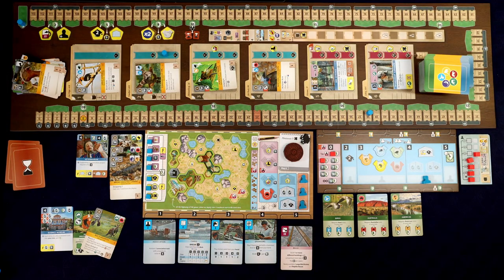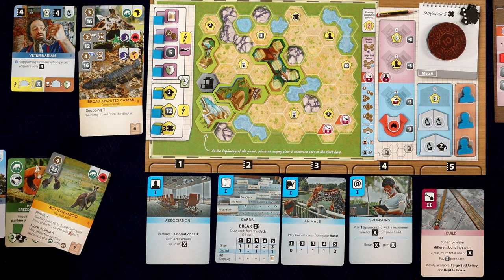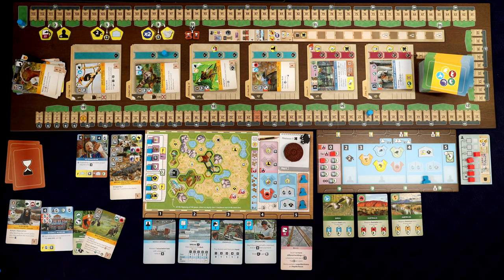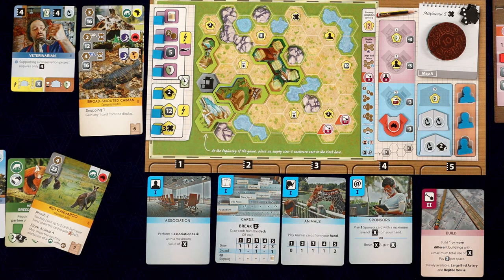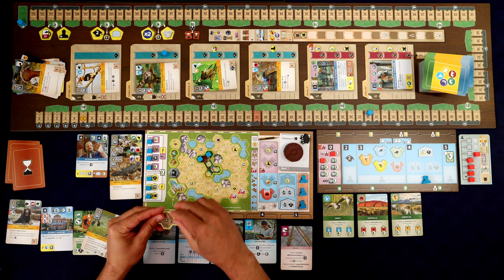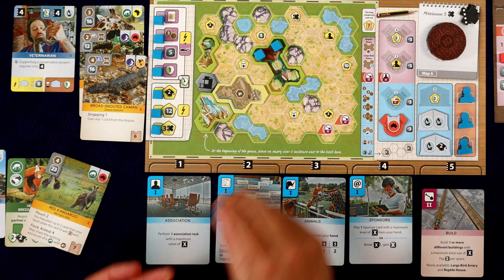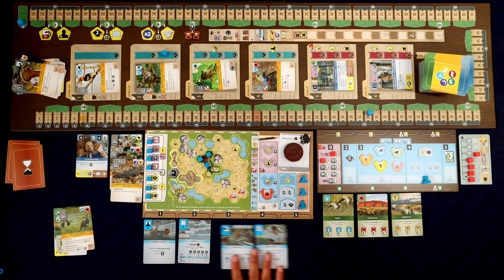Let's draw from the top of the deck - we got a sun bear. And now once you build that, we can actually relocate some of our animals into that space. Our caiman has a two in that spot, meaning it's going to take two of the five spaces to house it there. We just use our little extra markers to mark that off. Now that we've taken them out of the four enclosure into there, we open this up for another animal to go into. And we can do the same thing with our other lizard - it only takes one space, but then we can open that up.